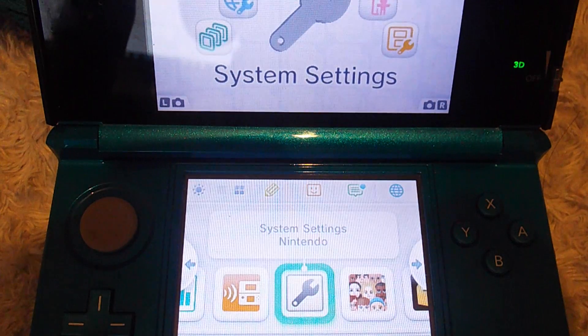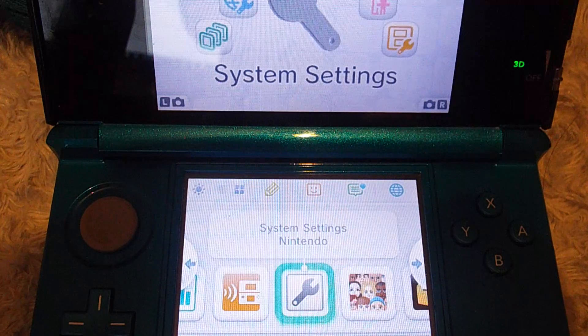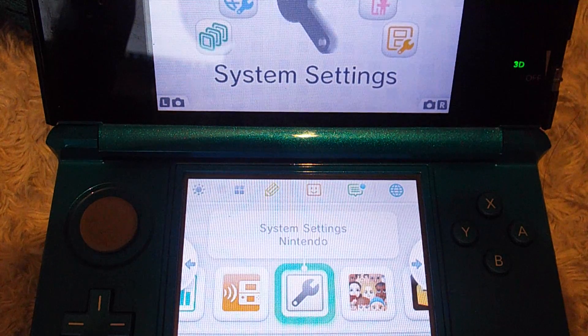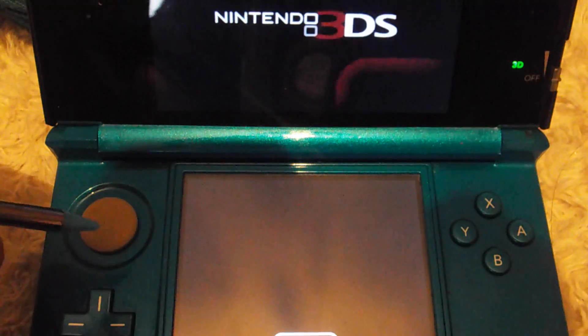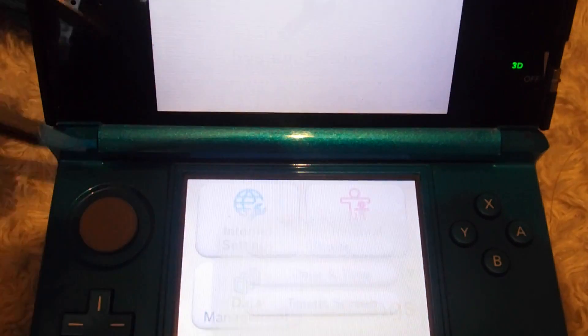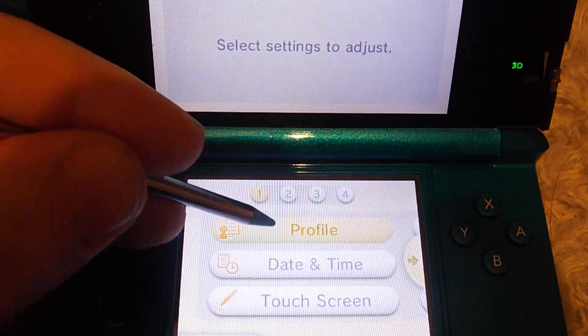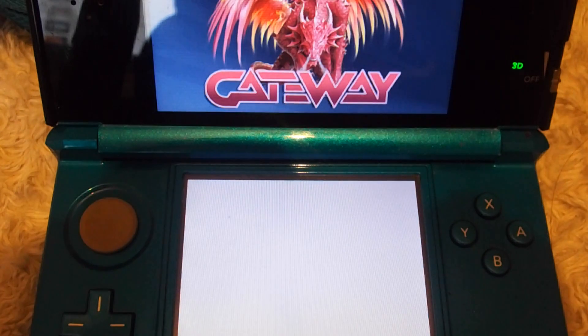Right, once you've got your 3DS set up and Gateway set up and you've got some ROMs on your SD card, go to System Settings, Other Settings, Profile, Nintendo DS Profile and your Gateway should launch - just like that.